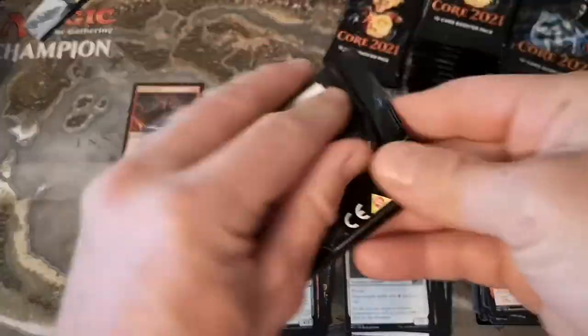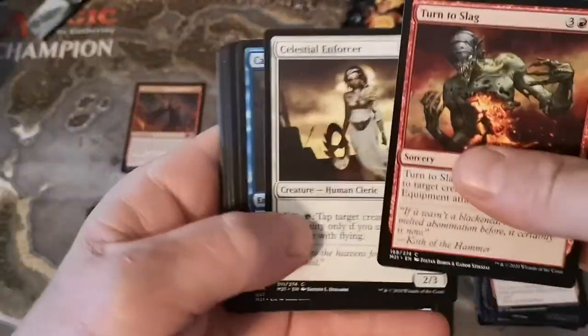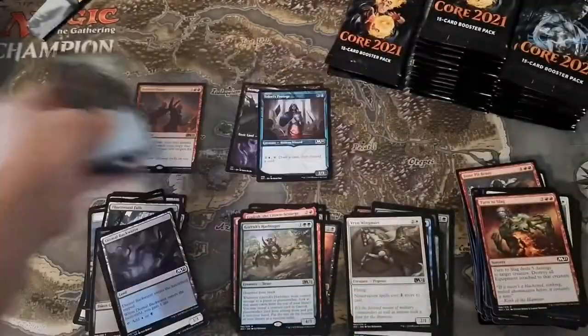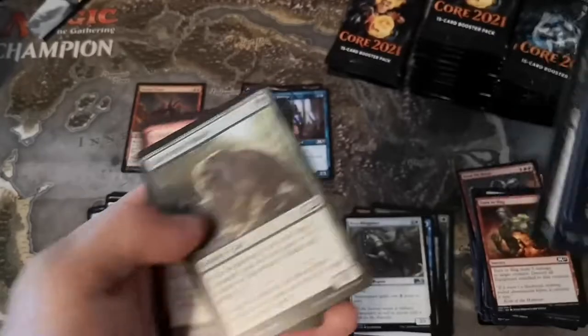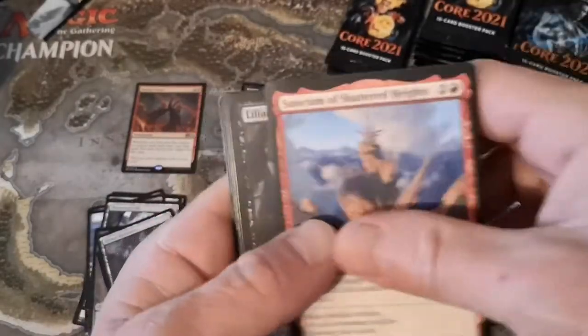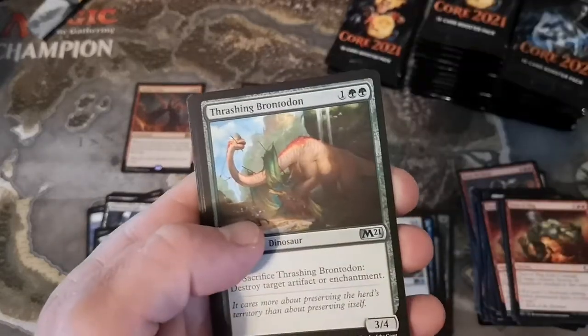I'm anticipating maybe multiple foil rares - since Core 20 that's generally been the case. Darkness reprint, Teferi's Protege - sweet card - another Shock. Sanctum of Shattered Heights, Liliana's Devotee, Thrashing Brontodon.